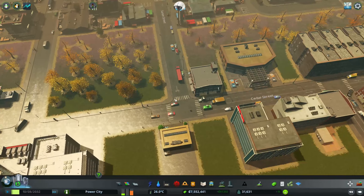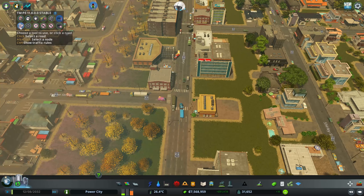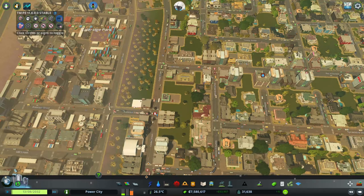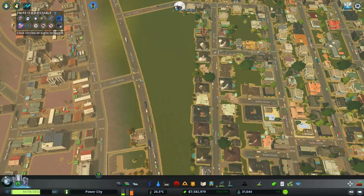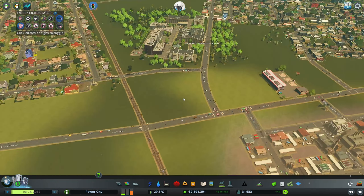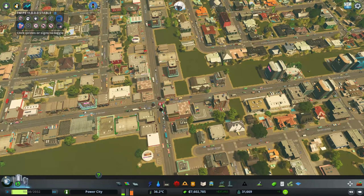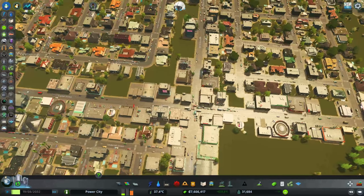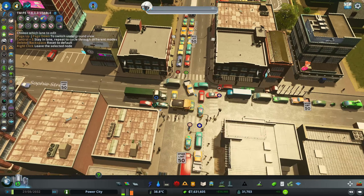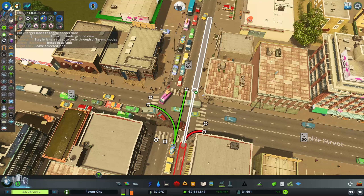The other thing I want to do is basically optimize some of this stuff. This intersection has a light, this one does not. So what we're going to do is go ahead and put a traffic light in here. Let's do a stoplight here and then we'll go ahead and set up our traffic lane assignments. You guys are either going straight or left, you guys are going right or straight.